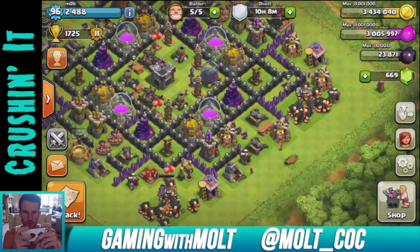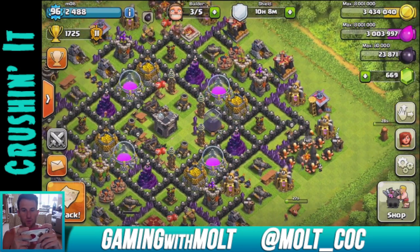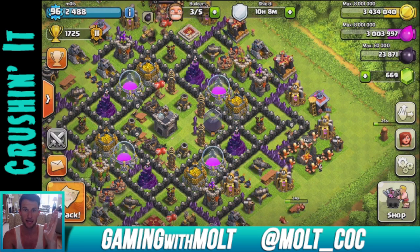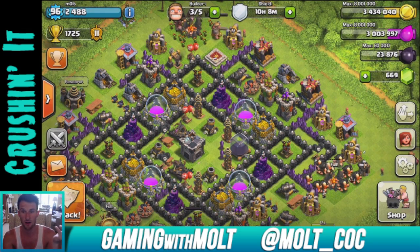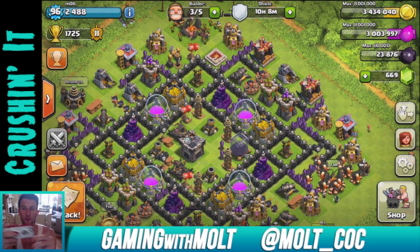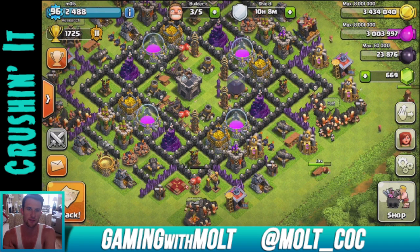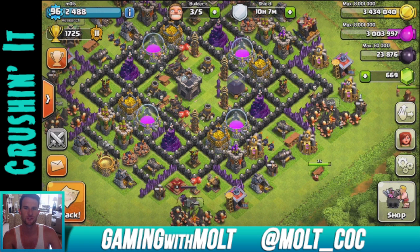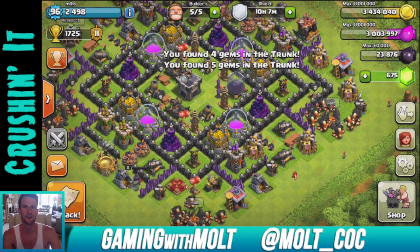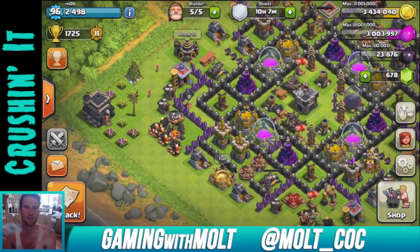We're already about four minutes into this video. One thing I do want y'all to let me know is what you think I should do with my gold — should I continue upgrading my defenses or start working on my walls? Let me know down in the comments. This strategy uses Giants, Goblins, and Wizards — I totally forgot what I called it, I'm drawing a blank. Oh look, nine gems from those two trees! You guys can follow me on Twitter for pictures and updates.